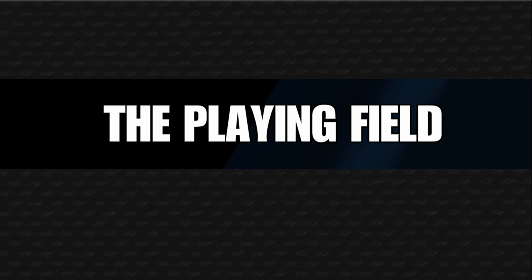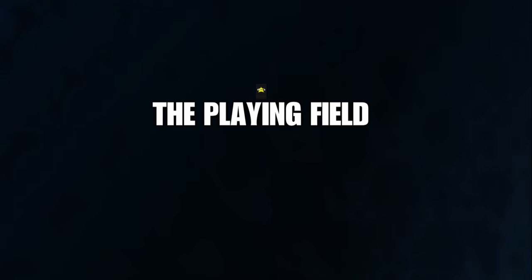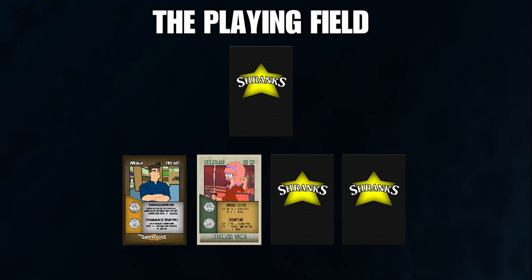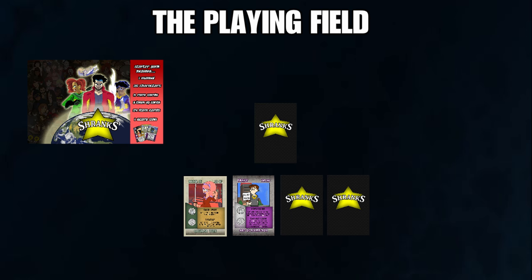The playing field is very simple. You pick two characters that are active at all times. The other 2–4 characters will be face down. In front of you are the items that you shuffled. When a turn is complete, you can pick up a single item. Cards you are done with can either go back in your deck or within a discard pile.